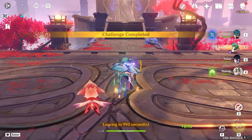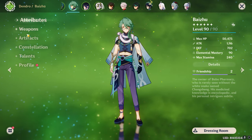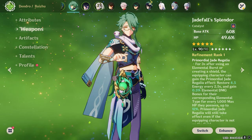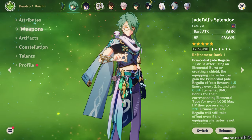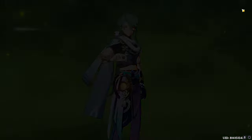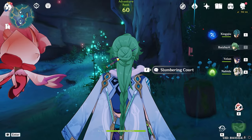In my opinion, having 45,000 HP is going to be very, very good. F2P players don't worry — 45,000 HP is achievable and very effective. You can reach that 45,000 HP easily with the Prototype Amber weapon. I just removed Xingqiu from the team since I'm currently getting hydro resonance another way.